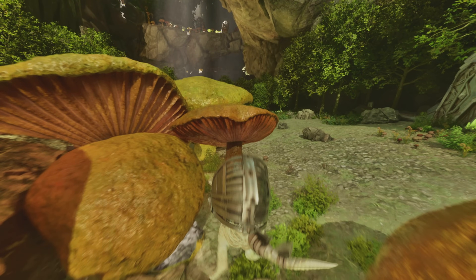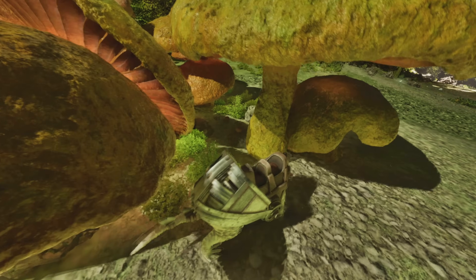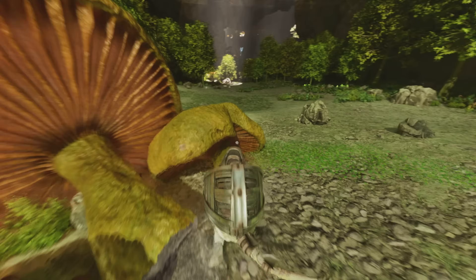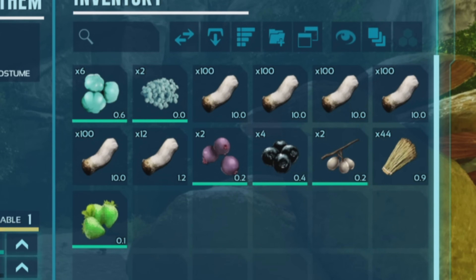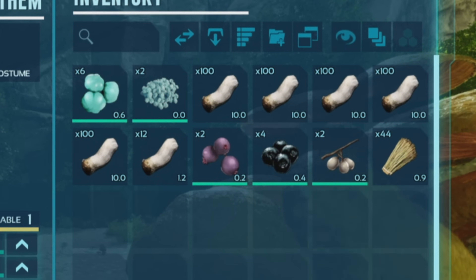It has the roll ability, but I don't know anybody who actually uses that. It also runs out of durability on the saddle, which is kind of annoying, but the wood it gets is great. I think it has a weight reduction on wood as well, so it's just great for getting wood. Not really too much to say there.